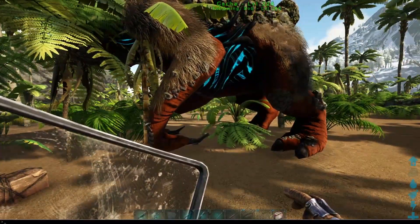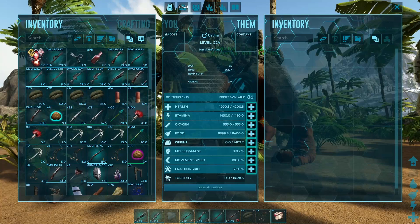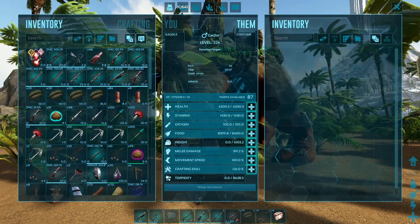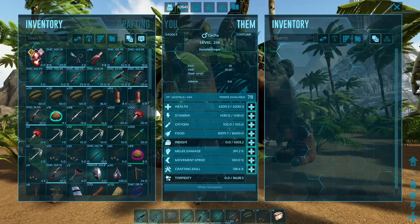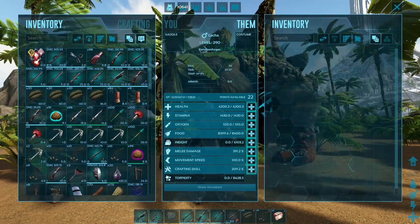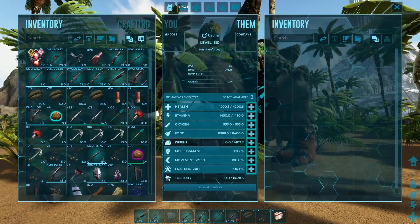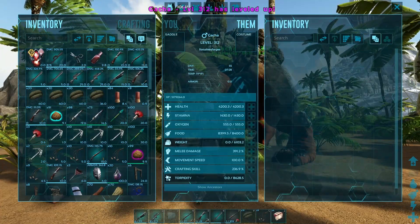You're probably excited that you've tamed your Gotcha, but you might be wondering what to level. The only thing that matters is going to be crafting skill. You want to get this as high as possible because the Gotcha drops crystals, and the higher your crafting skill, the better your crystals are going to be. There are two thresholds: one at 160% crafting skill and one at 260% crafting skill.